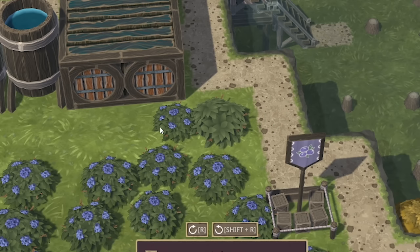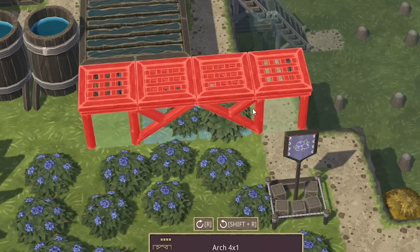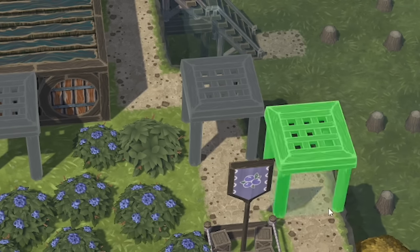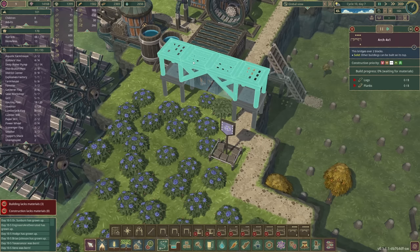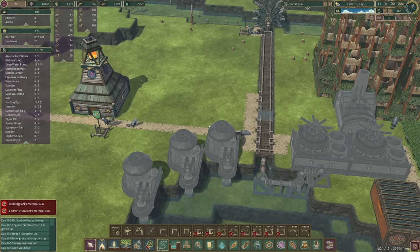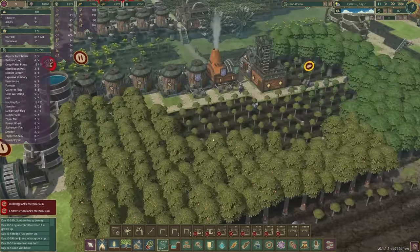We can build platforms either side of growing crops. If we grab an arch and try to build it there it doesn't work - I think the arch isn't high enough and is clashing. But if we do a platform there and a platform there, can we arch on top of that? Yes we can! That is a game changer - we can build all of our stuff on top of that. Granted in real life you'd be blocking the sun from the vegetables growing underneath, but this is an awesome way to save space.